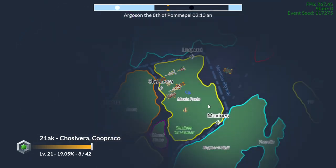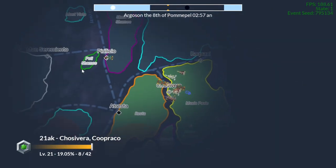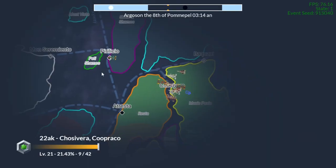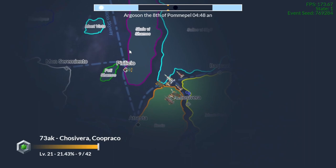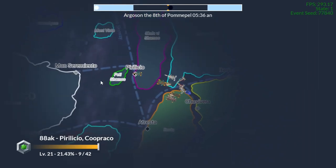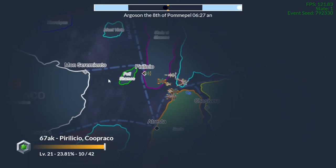In the probability function that determines where they're going to be going, they have a higher chance to go to Cooper Cow because of their past history. They are not allies or anything, but because they're neighbors, they will occasionally trade because of their proximity.